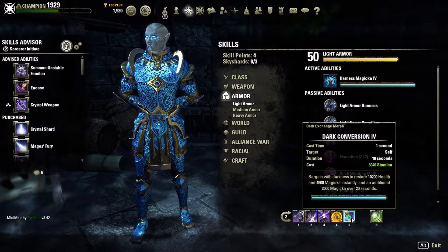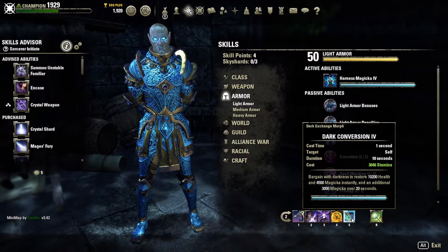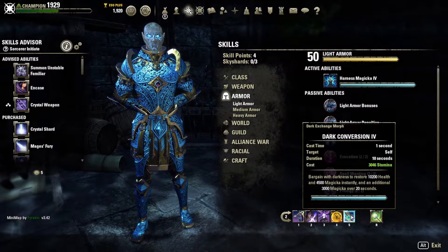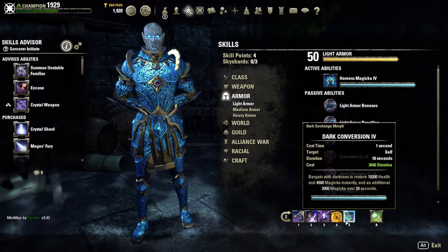I'm running Dark Conversion. Unbuffed that burst heal is pretty juicy, we get some max mag in the tank, and some magicka coming in over 20 seconds — and it's a stamina cost. Because I'm traveling A to B on my resto bar, if I'm burning resources along the way I just replenish them by hitting Dark Conversion. It costs 2,300 stamina to cast, restoring 3,500 magicka — so if I streak once or twice I can just hit this and replenish everything I've spent.